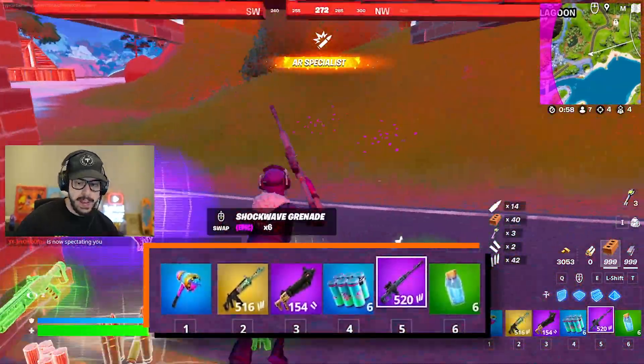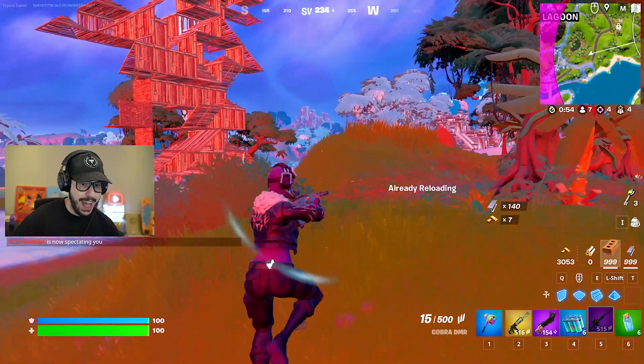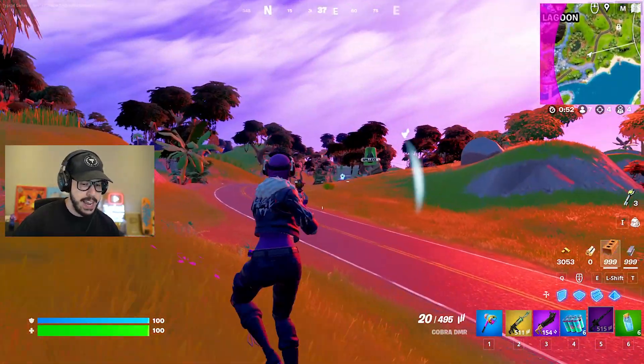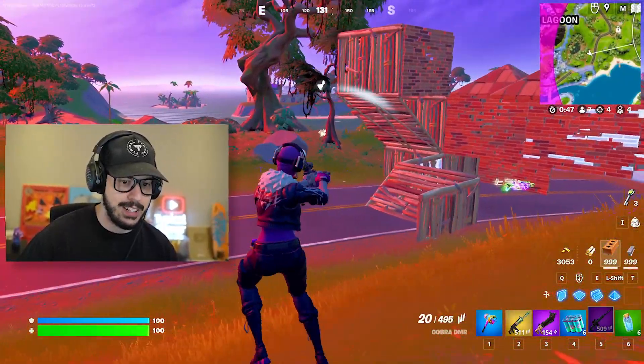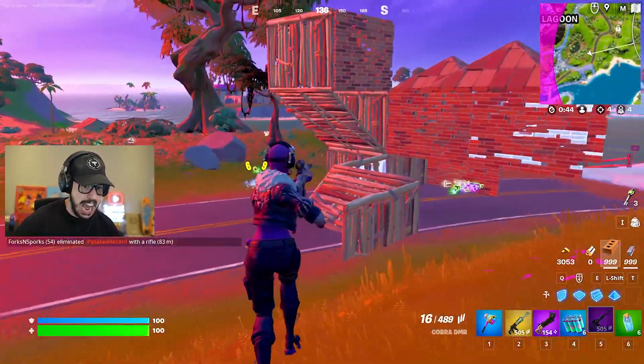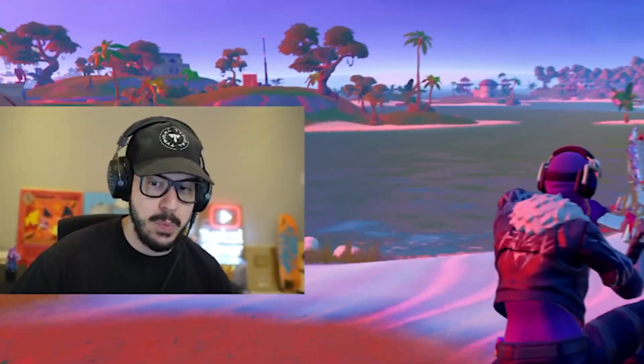The Cobra DMR — I'm going to go ahead and pick it up. This is the new DMR. It shoots faster, it looks cooler, and when you aim down sight it has a different sight. This is so much better, I can already tell. There's no more regular DMR — this is the new one, and I think most people will be super happy about that.